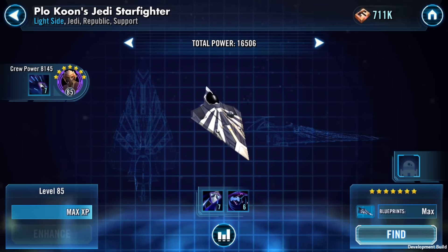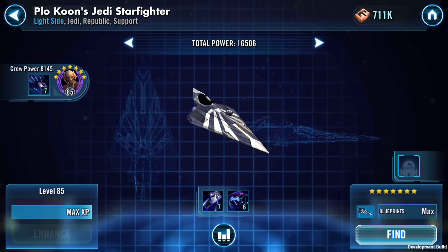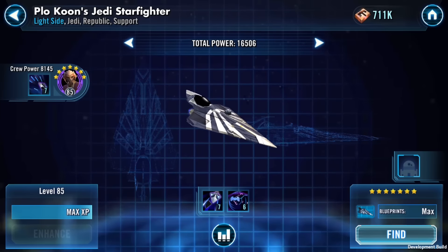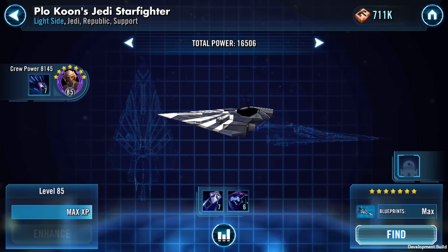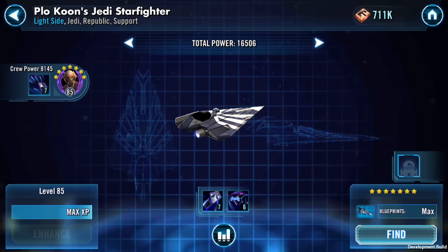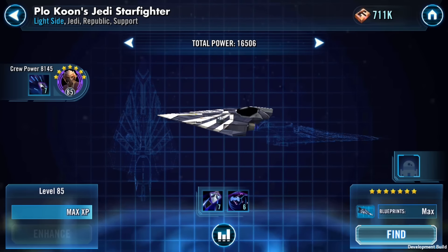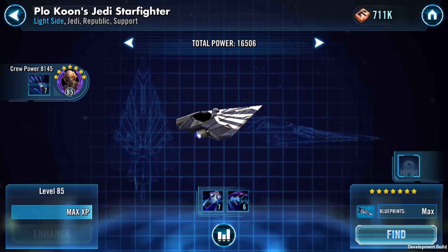Plo Koon's Jedi Starfighter has a really cool paint job — I really dig the black and white stripes. Plo Koon is my warrior tip of the day: he's an amazing Jedi and I don't know why nobody hardly uses him, because he has a dispel on his basic. He is the poor man's Sunfac. If you can't get Sunfac and you want a dispel on a basic, Plo Koon is the person to farm for that ability. Let's see what he brings as a crew ability to this ship.